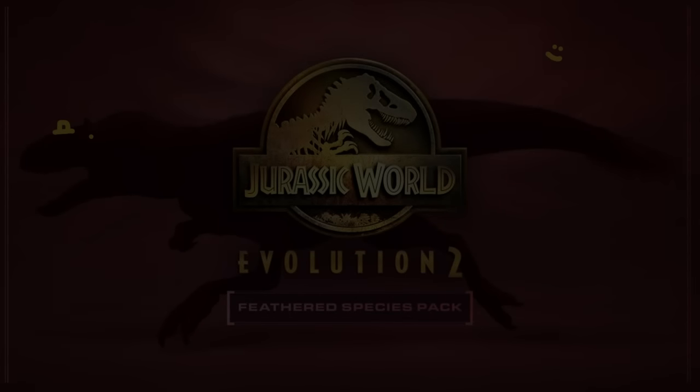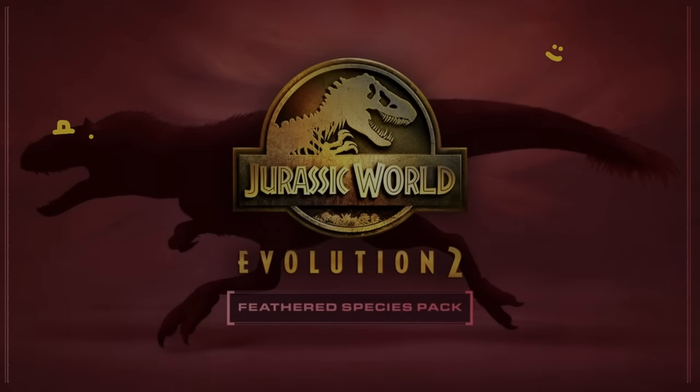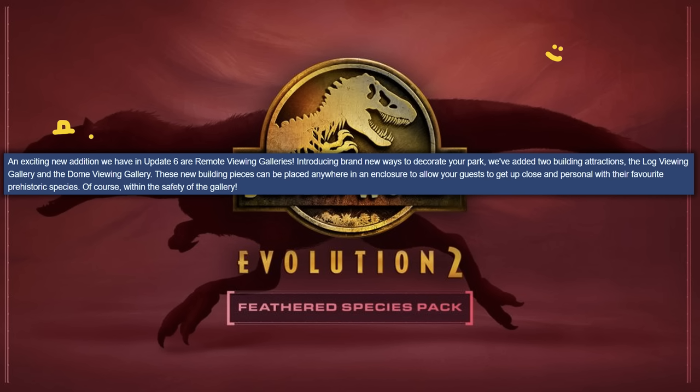Hey folks, this is Best in Slot with all the exciting news for Update 6, the next big free update releasing alongside the Feathered Species Pack a week on Friday, on Friday the 30th of March. Frontier this morning have posted their next forum post, going into detail and showing us some images of Update 6, including a closer look at those new viewing galleries. So really exciting stuff, let's get started.